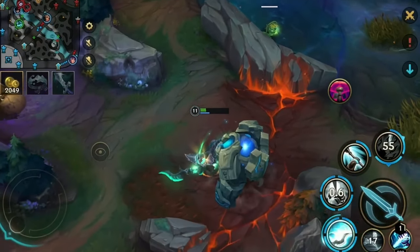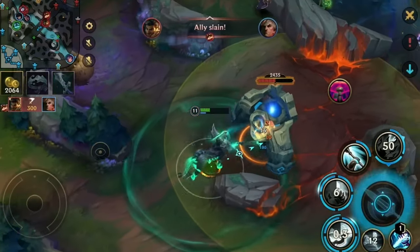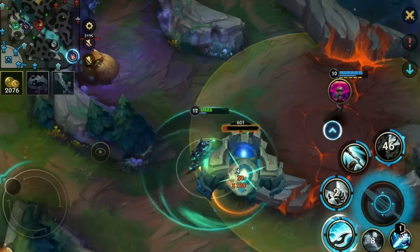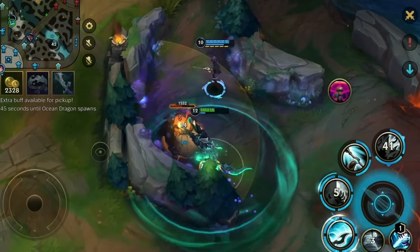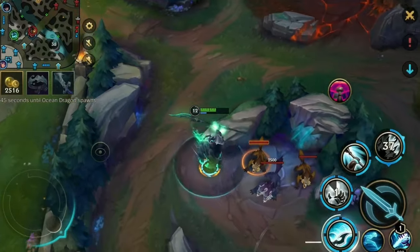We are back low HP in our jungle, so we resume farming. Kite the camp away from the action so the enemy doesn't know what's happening. Then don't waste a single second — go for more camps. If you can't do anything about anything that's happening on the map, resume farming, get your gold, get everything stacking.